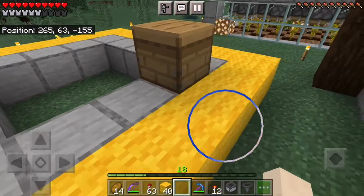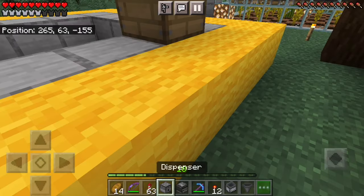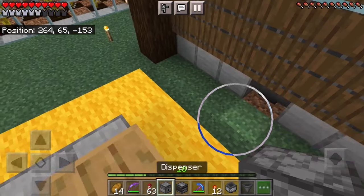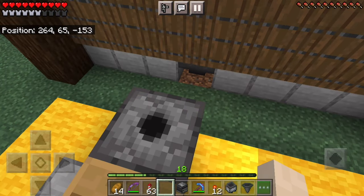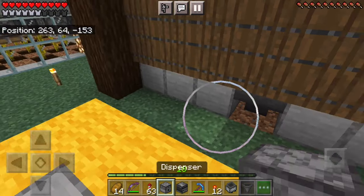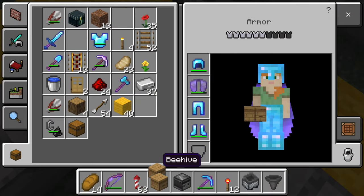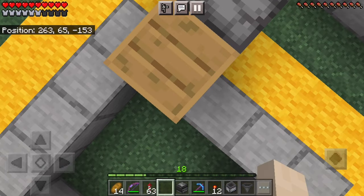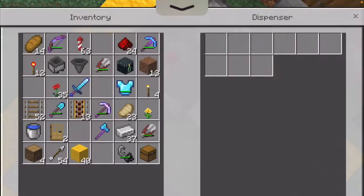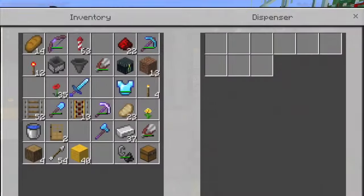With the beehive here, there are a couple of things that need to happen. You'll need a dispenser to actually shear the beehive or bee nest to get the material you need. I'm going to break that first and then put down the dispenser because you need it to face this way. Now that it's facing this way, bring in your beehive and place it. Then grab an observer and have it facing down, and put some redstone dust to get them working.